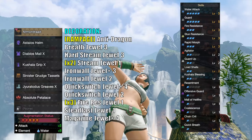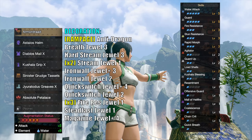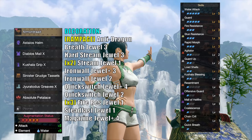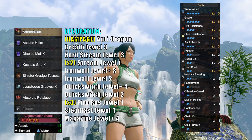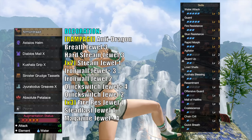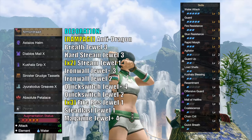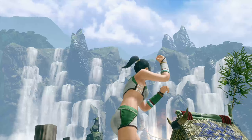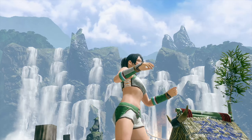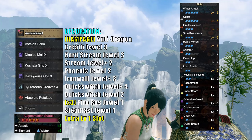Here's an example of a set if you're a charged blade user. This is just a basic set for SAED spamming. Having elemental resist at 20 prevents elemental blights, but this set doesn't reach fire resistance 20 because of mail of hellfire. We can still take advantage of that by using quick breath to cure fire blight and heal some health in the process. If you really don't want to run mail of hellfire or don't have access to it, replace the sinister grudge waist with the regular Bazelgeuse waist.